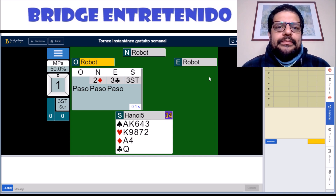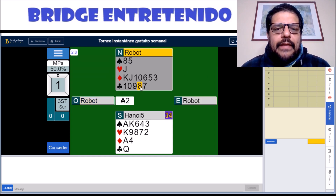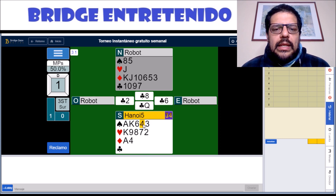I got to 3 no trump and you have to play very carefully. You start by winning the queen, then playing a spade to the 8, then you let them win with a 9. So they cash their ace and their queen. Back comes a diamond at the table.